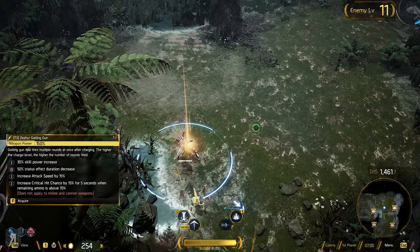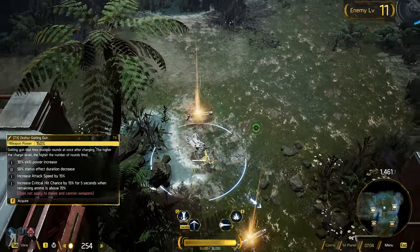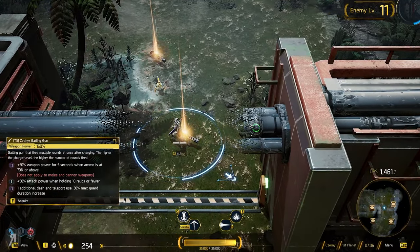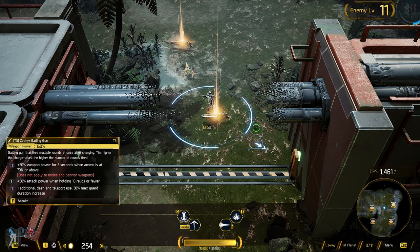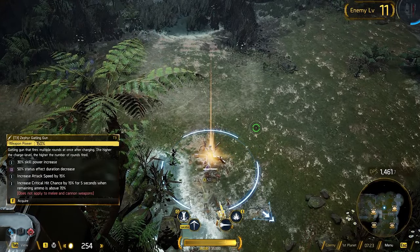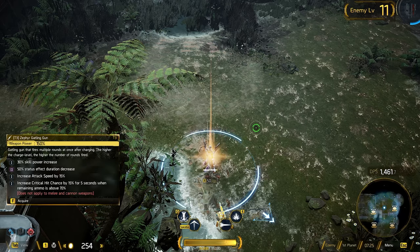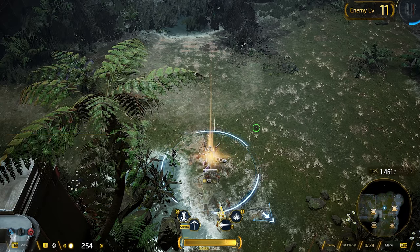Here's a Gatling gun — fires multiple rounds at once after charging; the higher the charge level, the higher the number of rounds fired. They all have different abilities as well, different statistics and skills they're going to give you. Plus 50% weapon power sounds pretty good, but a 30% skill power increase as well as increased attack speed — yes, I will take this one.